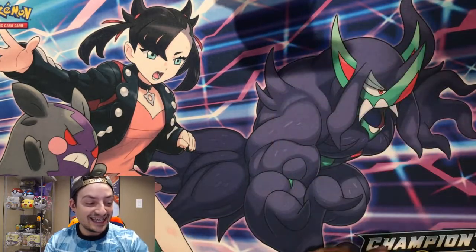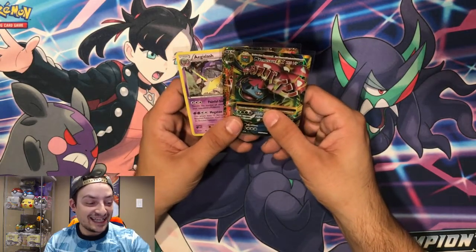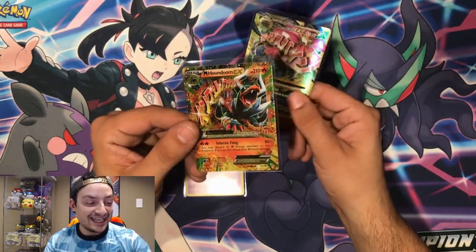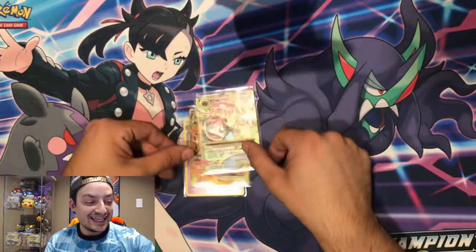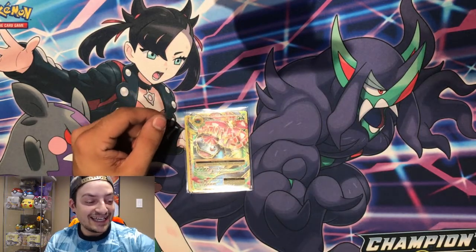Now a little recap — we got three hits out of five packs, one less than last time I believe, but still very nice hits. We got ourselves an Aegislash Holographic, Mega Houndoom EX, and a Mega Venusaur EX. Beautiful cards. I'll put the total of those up on screen.